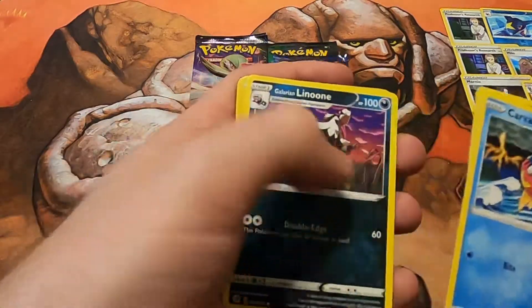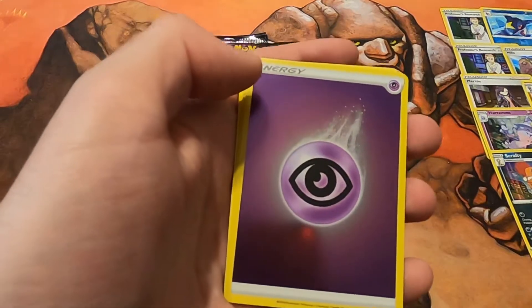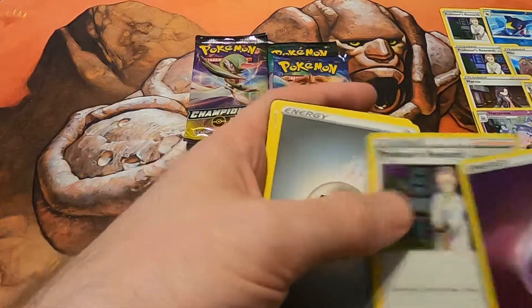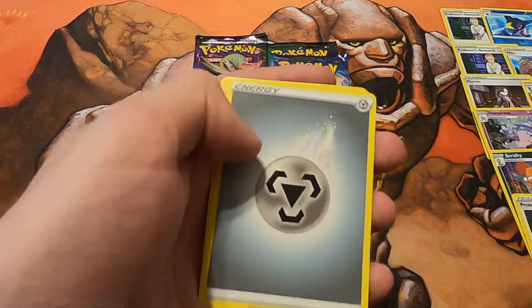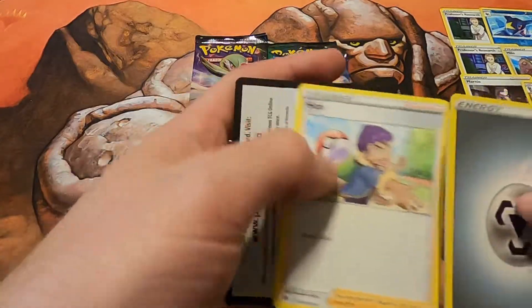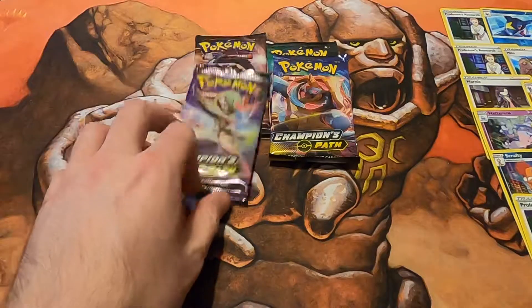Here we go — Carvana, Ekans, Weedle, Galarian Linoone, Scraggy, another Energy — I will always take the Energies, they're cool — another Professor's Research. Three times Professor's Research, it's alright. Machop, Pokemon Center, Hop, and the Code. Down to the final four packs.